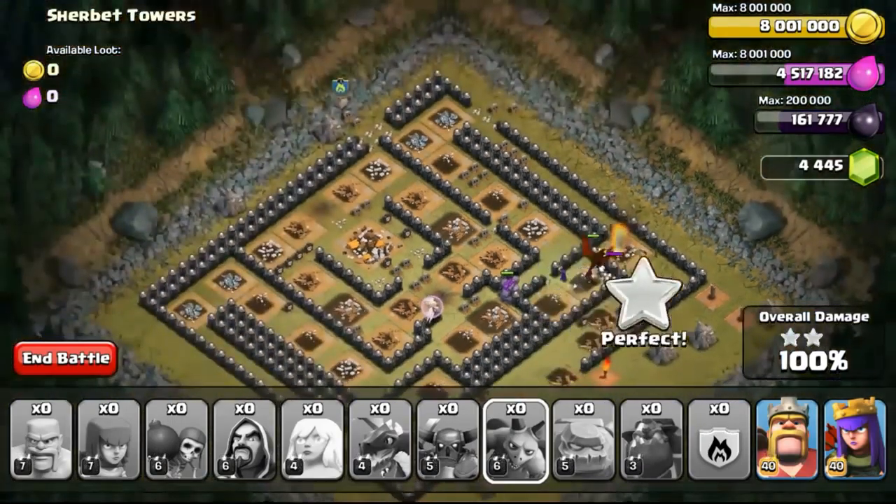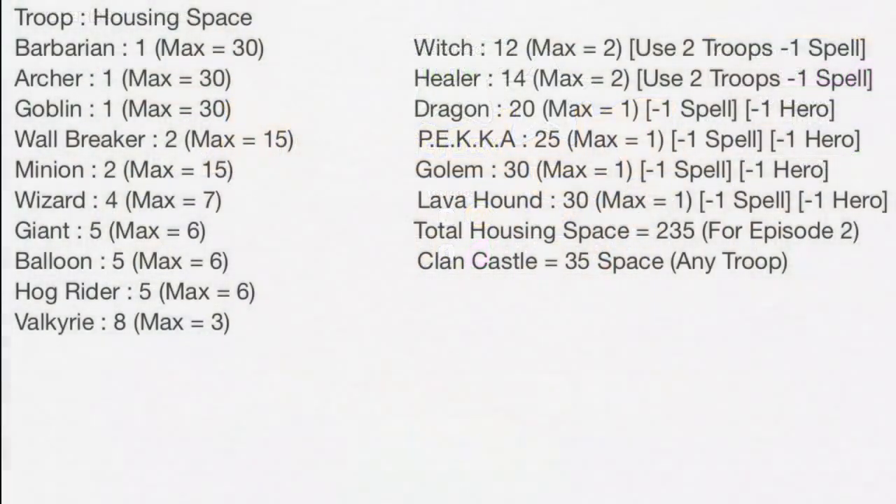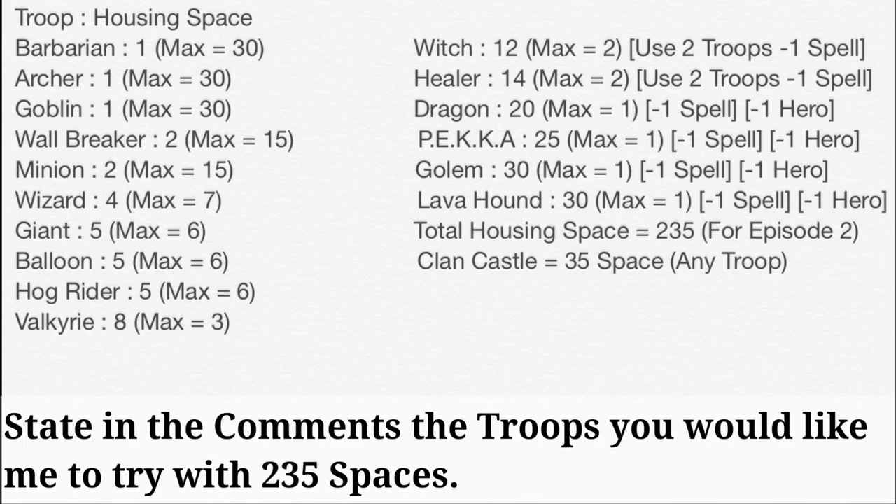Now we're taking a look at a list of troops and their housing space. As you can see, I've stated on the right their housing space, which is the maximum number I can have. As mentioned, I can only have two maximum healers — definitely not four. The next episode's housing space will be 235 instead of 240. To recap: witch and healer — if I use two, minus one spell; one dragon, one PEKKA, one golem, or one lava hound — minus one spell and one hero. I'll await more challenges to see whether you can make me fail. Clash on!